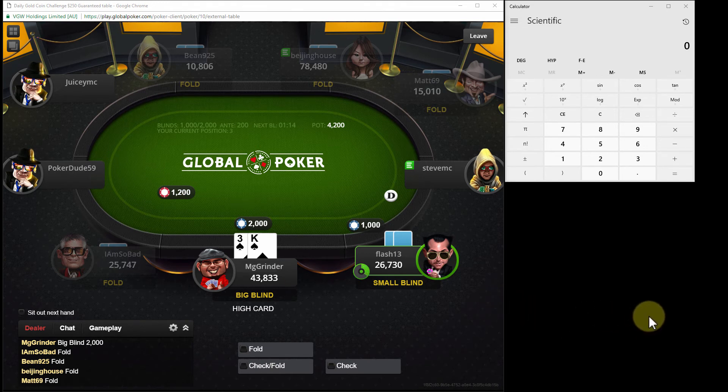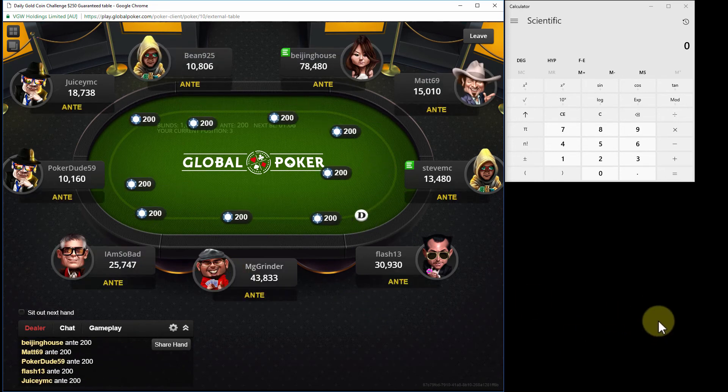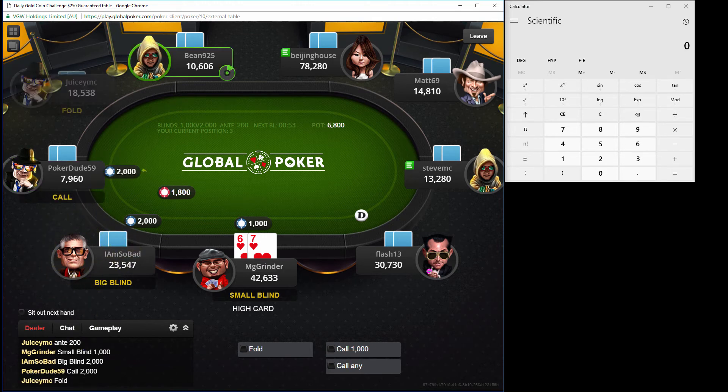Flash is probably going to complete. Oh, he raises. I'm going to fold even with the amount of money in the pot and the pot odds I'm getting. King three suited is not going to be good against his raising range when he's limping a wide range. Love this avatar - reminds me of Ocean's Eleven.